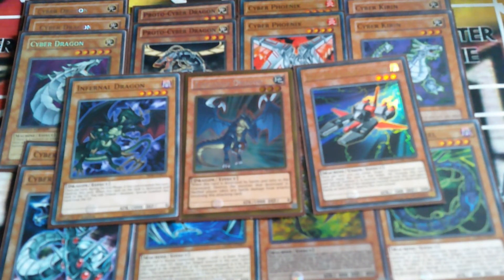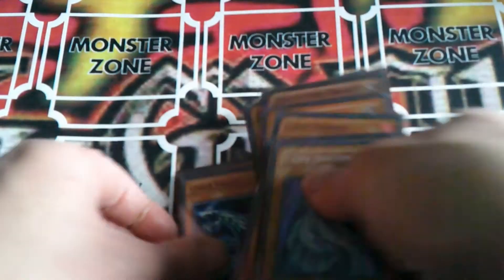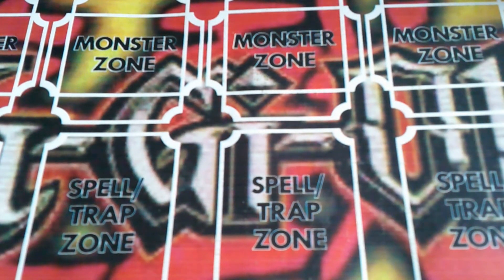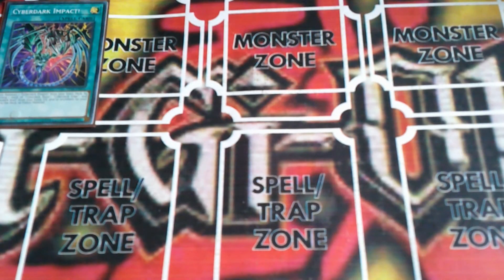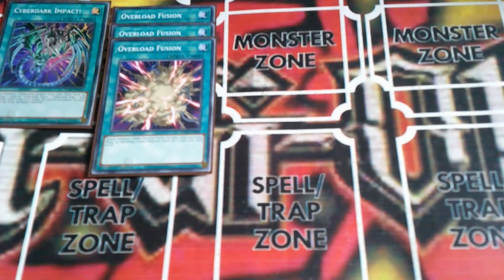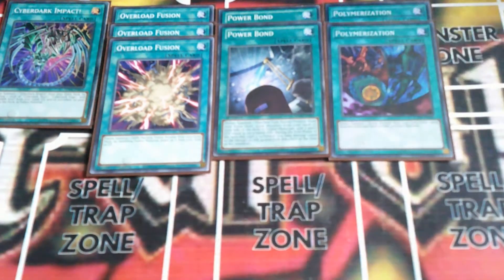And then one copy of Heavy Mech Support Platform - although Zane didn't summon it, it was present in his deck. I'm just going with what was on the list on the wiki. As for the spells: one copy of Cyber Dark Impact, which I know he doesn't have in the deck but would have done. Then three copies of Overload Fusion, two copies of Powerbond, two copies of Polymerization, and one copy of Future Fusion.